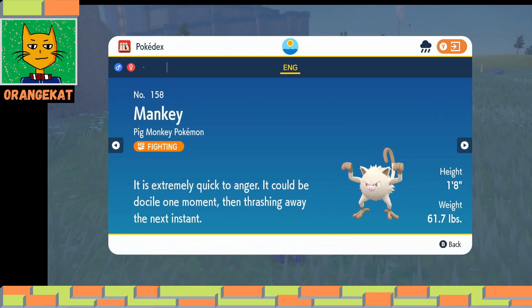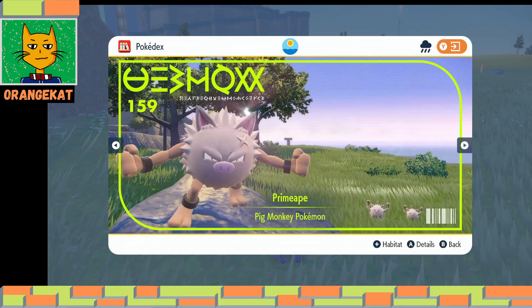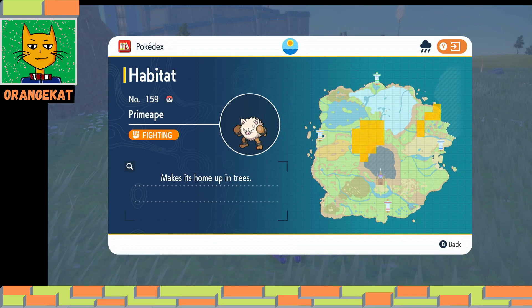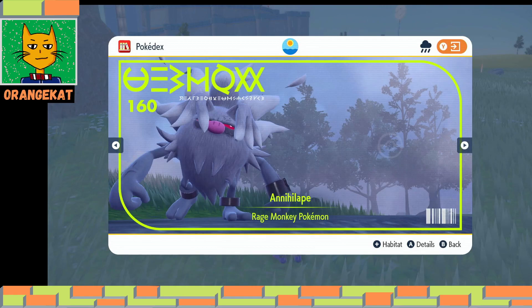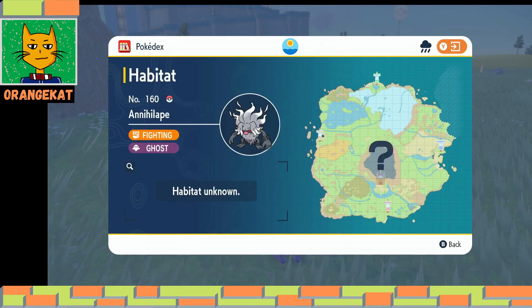Fighting type. Mankey — Fighting type. Primeape — Fighting type. And then Annihilape, which Primeape evolves into when it uses the move Rage Fist — which it learned at level 35 — 20 times and levels up one time. That's how you can get this Pokemon.